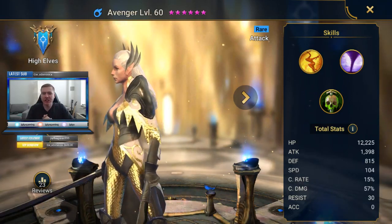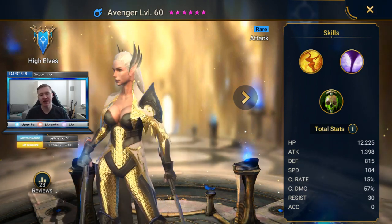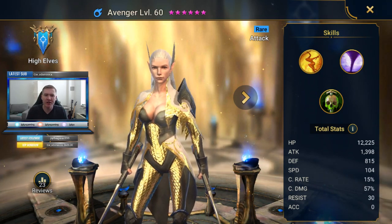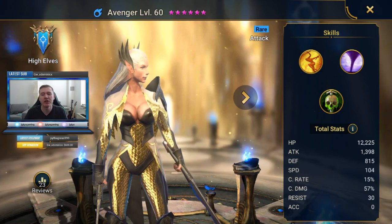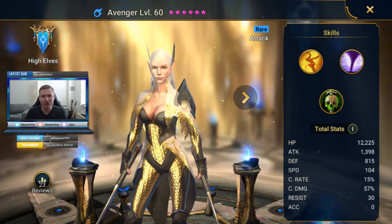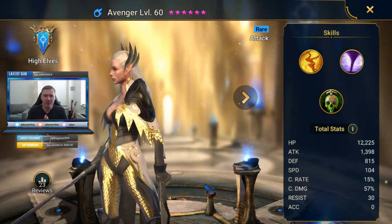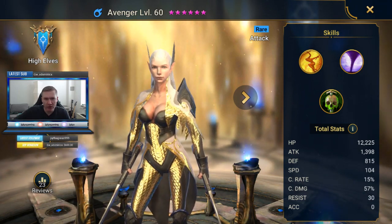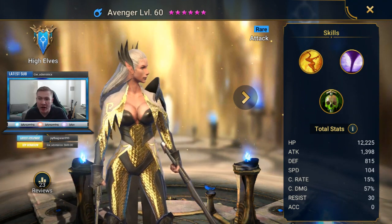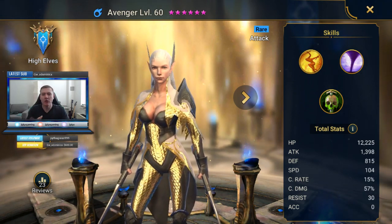Hey guys, welcome back to the How to Build series where we're going through every single champion in the game, rare and above. I'm putting together a quick reference build guide for new players and earlier game players who just need a little guidance with a particular champion and want to know how to gear them up. I will not be going into late game strats, late game builds and masteries — that can get convoluted. This is a quick reference guide to send you in the right direction, and I'm not saying my way is the best or only way.